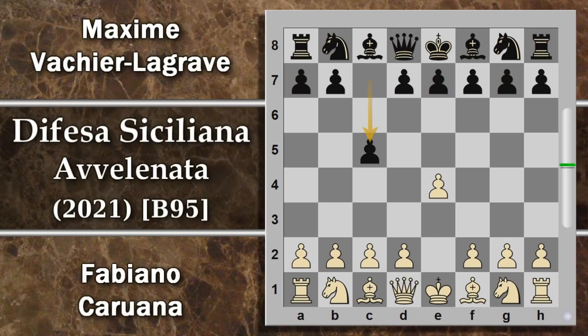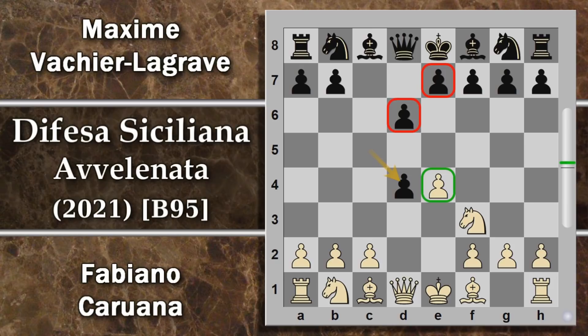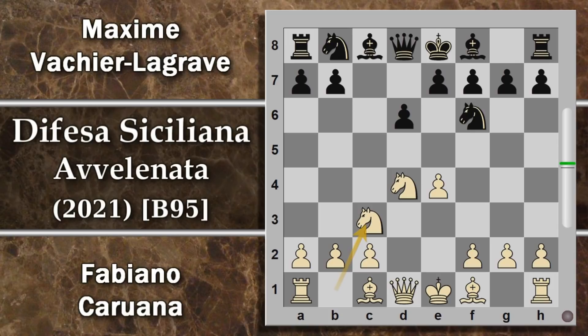Si inizia con e4, c5, quindi una difesa siciliana, e si entra ben presto nella variante più giocata sulle scacchiere, ossia la variante Najdorf. Quindi cavallo F3, d6, d4 - il bianco entra in una variante aperta, questo pedone viene cambiato subito. Questo è uno dei principi della siciliana, in cui il nero si trova con due pedoni al centro contro uno solo del bianco, però il bianco ha maggiori possibilità di sviluppo, cavallo per D4 avendo entrambe le diagonali per gli alfieri aperte. Cavallo F6 attacca e4, che viene tipicamente difeso con cavallo C3.